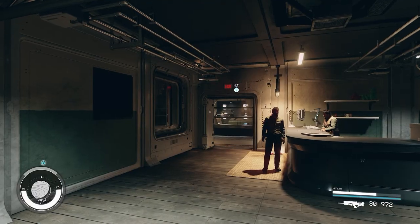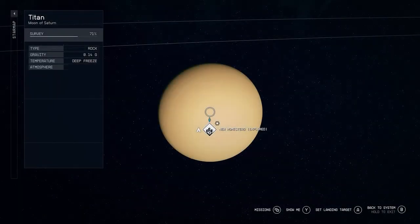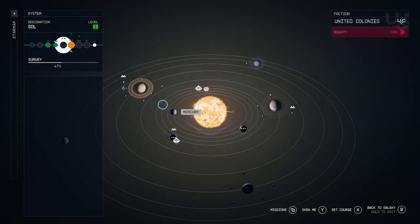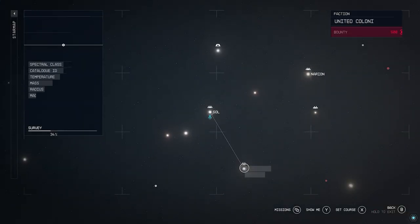Titanium is a high-tier resource — it's like level two or three — so you need high scanning and all that kind of stuff to farm it naturally. So for one particular mission where you just need a small amount of titanium, this shopping method is the way to go.